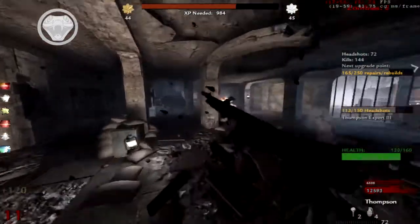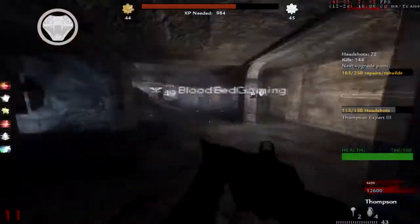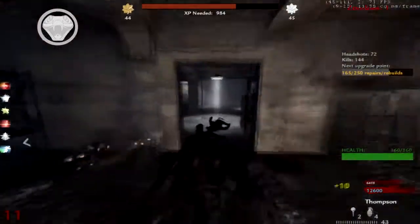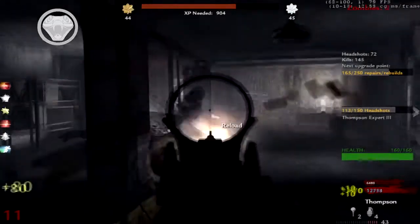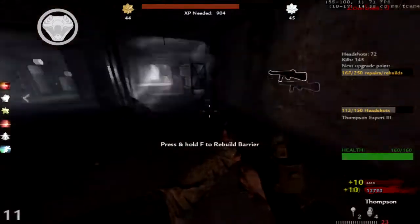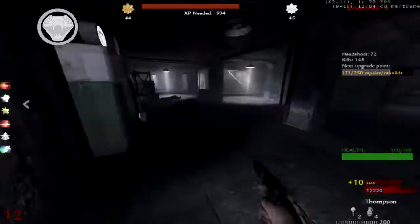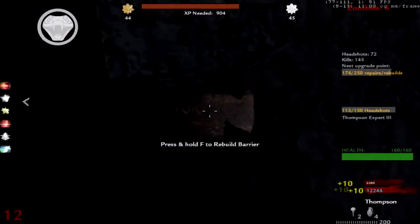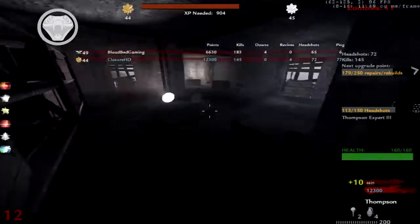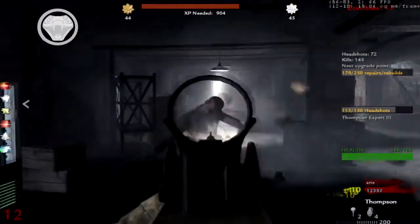I've got Marksman 2, Expert — I mean I've nearly got Marksman 3 but that's easy. I've got Expert 2. I need 150 now — I'm at 113. I've got 171 out of 150 rebuilds done. I think this is the highest round I've ever got to. I'm level 50! In two games I've gone up 49 levels.